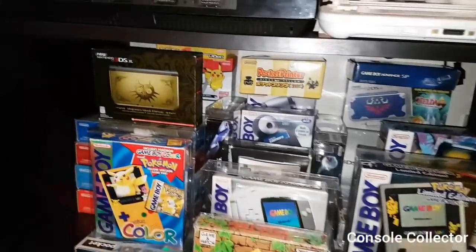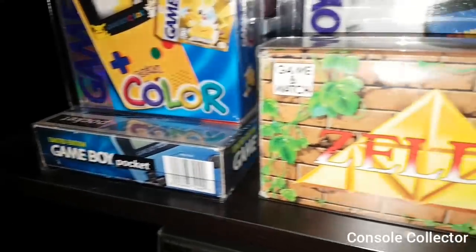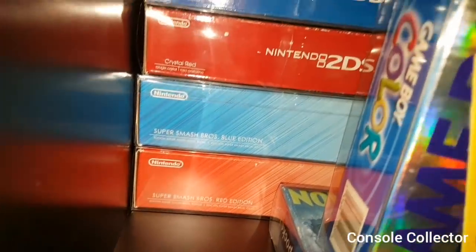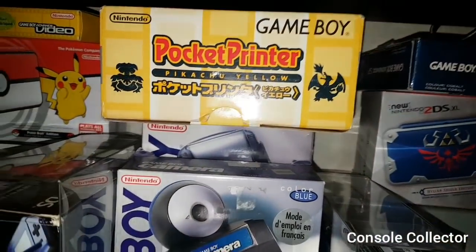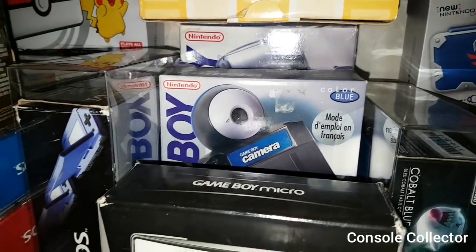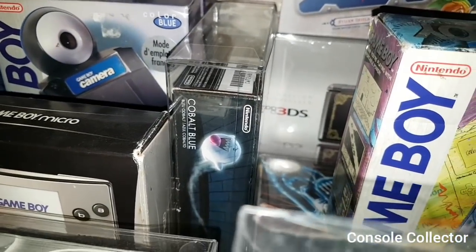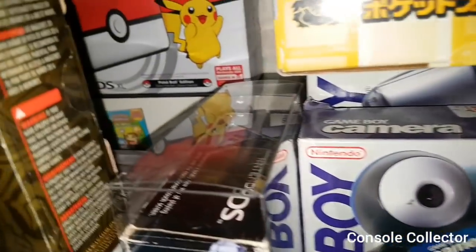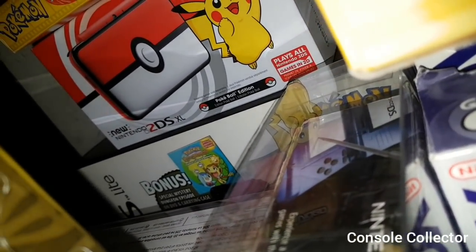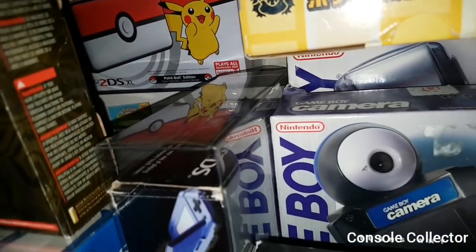Moving up here we have my handheld shelf. Some notable stuff like the Pokémon Game Boy Colors, the Ice Blue Game Boy Pocket, the Zelda Game & Watch. I've got the Crystal Red and Blue DSs and the Red and Blue Smash Bros. 3DSs, Game Boy Micro, the Hylian Shield 2DSs, the Pokémon printer as well as the original printer, Game Boy Camera, Pokéball 2DSs, original Blue 2DS, the semi-rare Cobalt Blue 3DS. You can see the Legend of Zelda: Ocarina of Time 3DS in there, and I have the sealed Pokémon Diamond and Pearl Palkia and Dialga DS Lites.